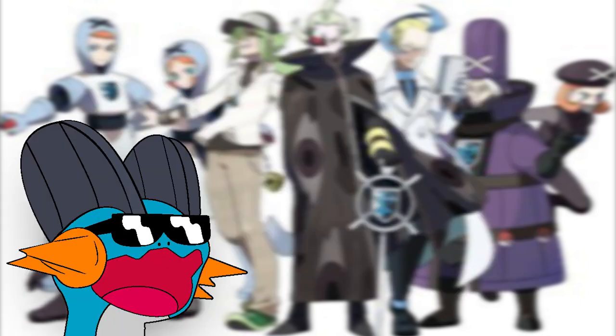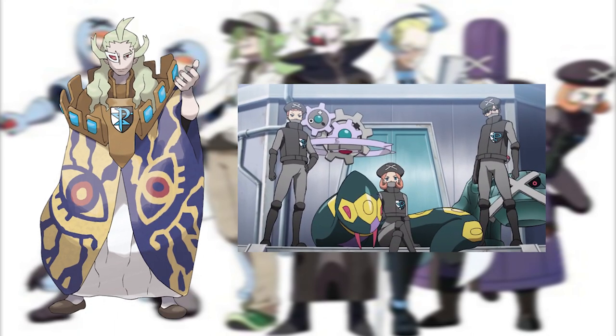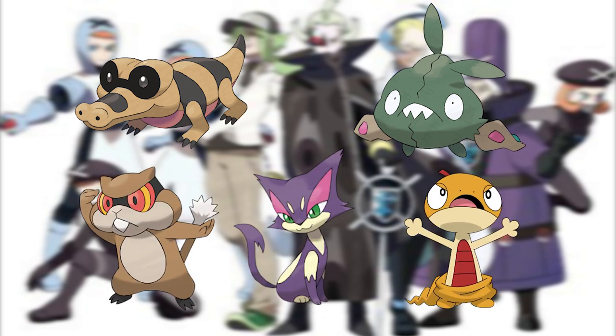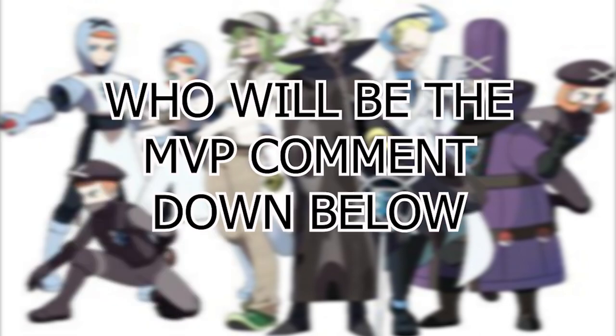We're continuing our Evil Team series. Last time we did 'can you beat Pokemon Platinum as a Team Galactic member?' - check the description if you haven't seen it. This time we're going to be fighting Ghetsis and turning his own Pokemon against him. In Black 1, Team Plasma use Sandile, Trubbish, Patrat, Purloin, and Scraggy and their evolved forms. The EXP system in Gen 5 is really changed - Pokemon get way less XP fighting wild Pokemon or Pokemon under your level. I'm curious which of these Pokemon is going to be the best one.